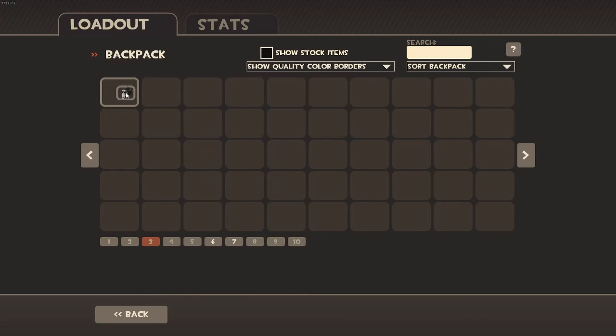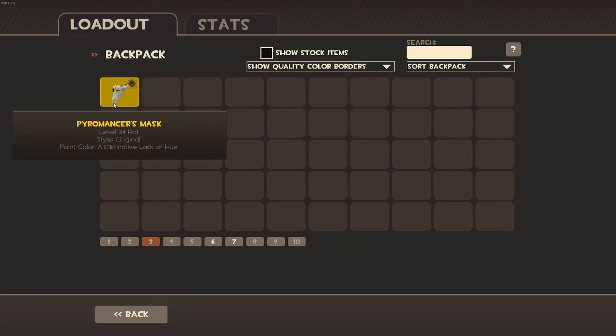Page three is stuff I'm selling right now. I've been struggling to sell this for a while because before I bought my unusual, I had a black Pyromancer's Mask that I would use. I'm trying to sell it for 15 Refined right now, so if anyone's interested, send me a trade.